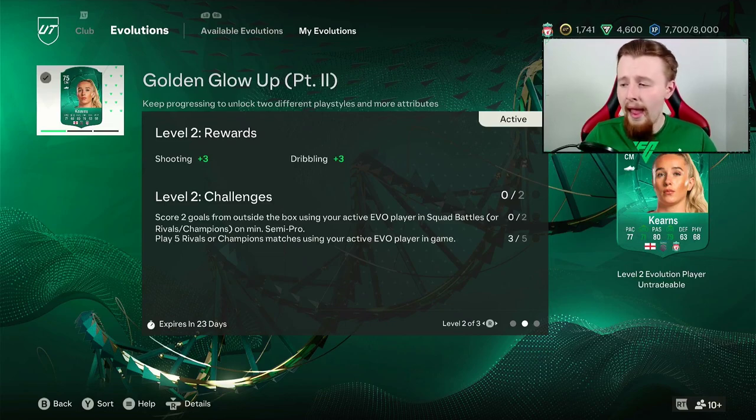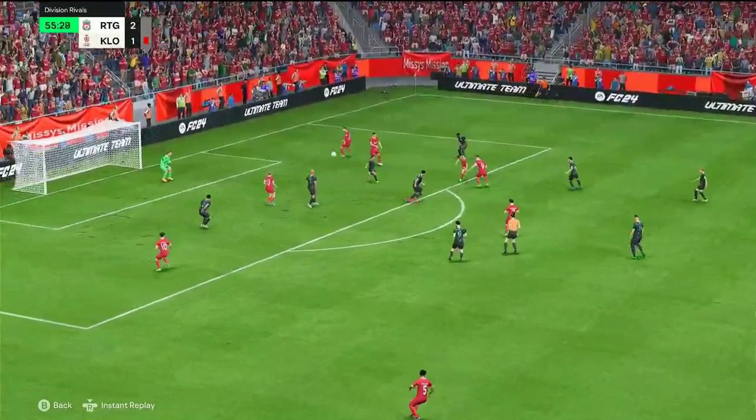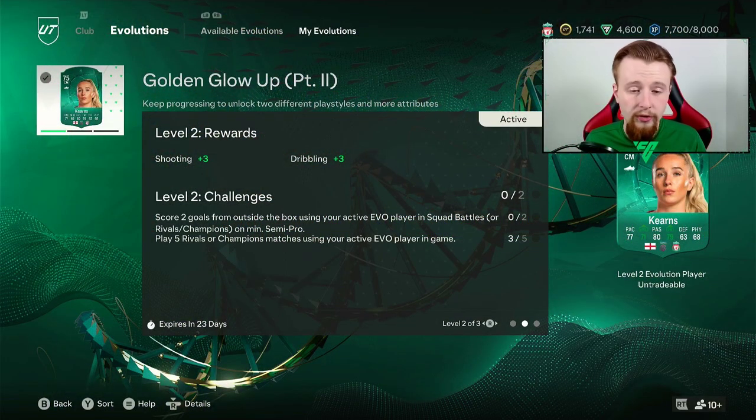We're about to show a goal that I thought classed as an outside-the-box goal. It was an absolutely wonderful goal; however, clearly it didn't count. So what I might do is play one game in Rivals and then one game in Squad Battles just to allow me to do this. We also need to play two games of Rivals to get the bottom objective done. So I'm going to go and play those games, get all of this complete, and then let's get back to maybe an SBC or two to open, and more importantly we're going to have Missy Bo Kearns upgraded once again.